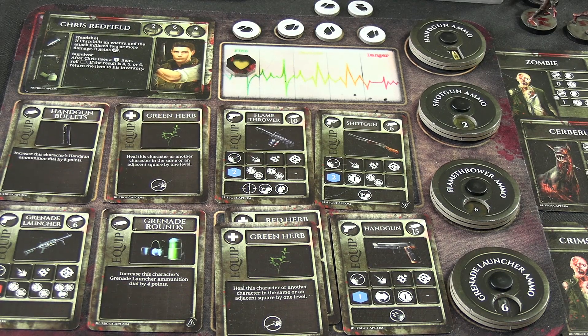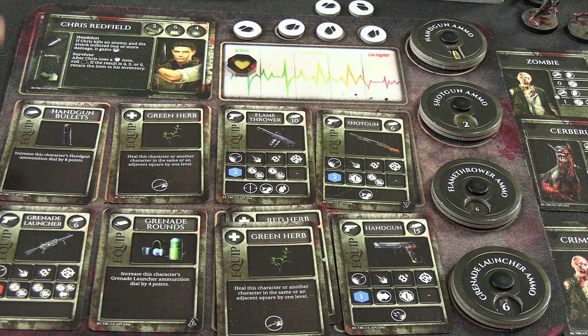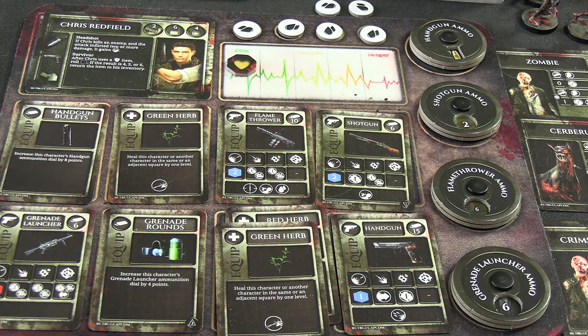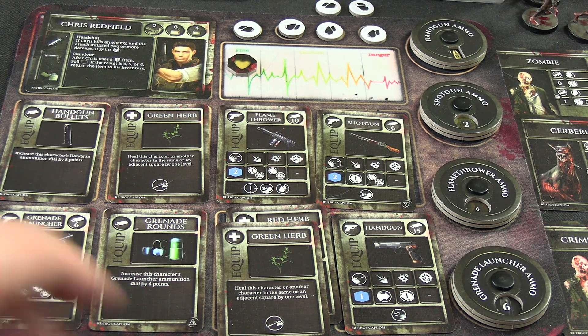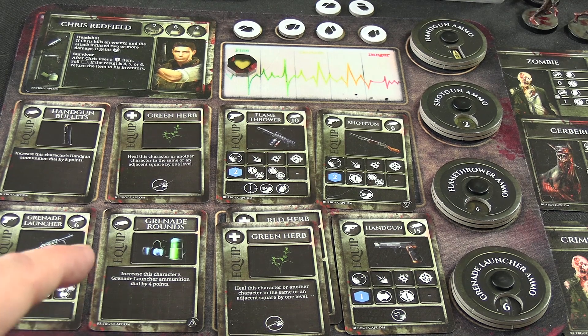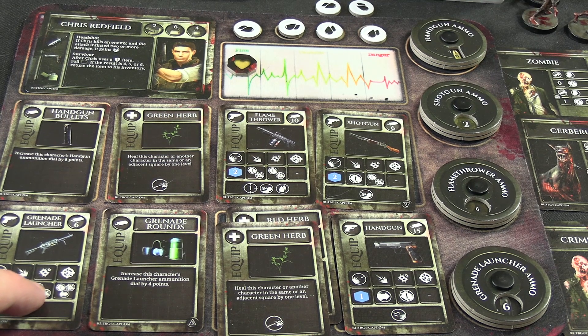Here's what I've decided to bring to tackle Yawn. I dumped the lighter to bring the handgun because we had handgun bullets in inventory - that gives us 15 plus eight. We've got two shotgun shells, so I'm bringing the shotgun. I'm bringing the flamethrower - it currently has six but we have kerosene to refuel it. We have our brand new grenade launcher with grenade rounds - starts with six and we have another four. It'll do the most consistent damage; the grenade launcher is actually our best bet, doing three on a direct hit.